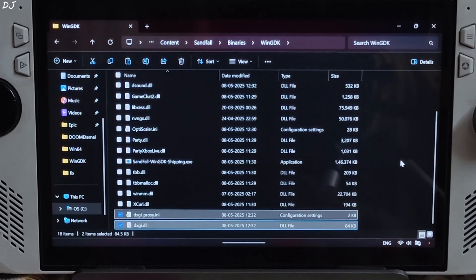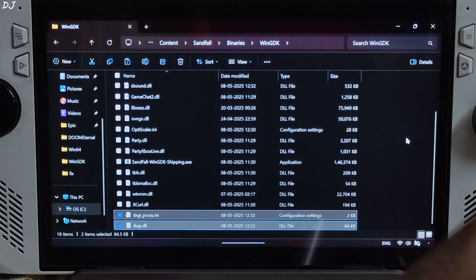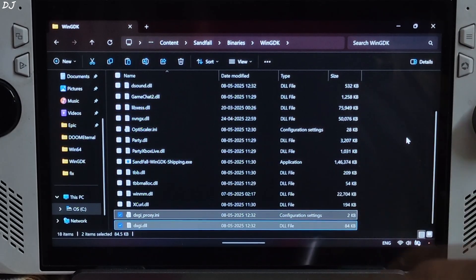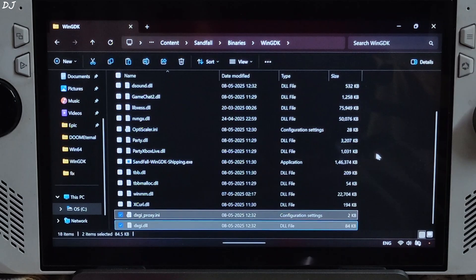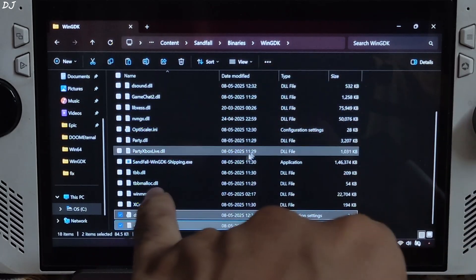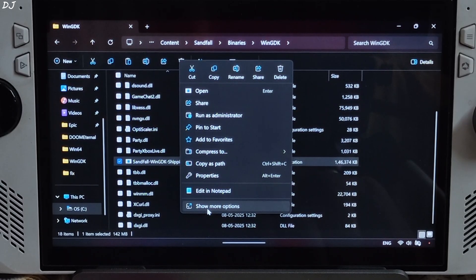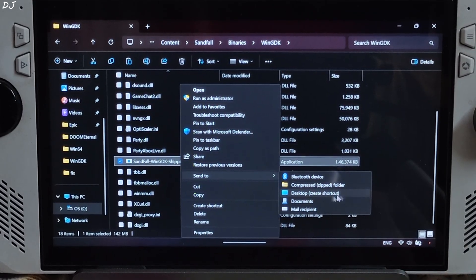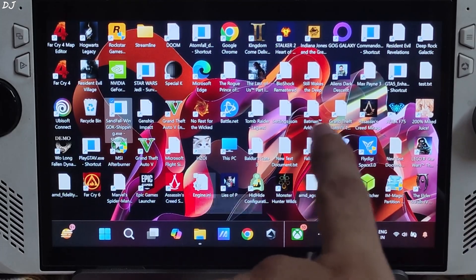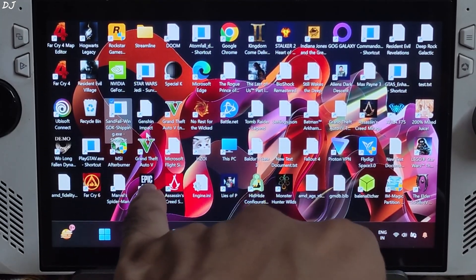For the PC Game Pass version of the game, the game's profile does not pop up automatically in Adrenaline software, which is required to access Adrenaline settings. One way to fix this is by adding the game's exe file to Adrenaline manually. Open the WinGDK folder, right-click the game's main exe file, click Show More Options, then Send To > Desktop (Create Shortcut). Go to your desktop and find the shortcut file: Sandfall WinGDK Shipping.exe.